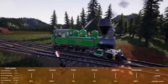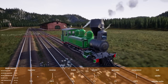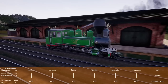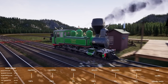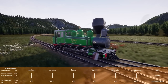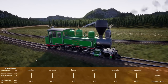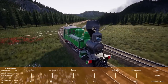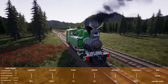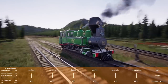The in-cab brake compressor strikes them as an interesting design choice. They assume the model is based on the real prototype. The air pump is quite violent — it shakes a tremendous amount. Despite that, the engine does have a three-chime whistle, which gets an enthusiastic reaction.